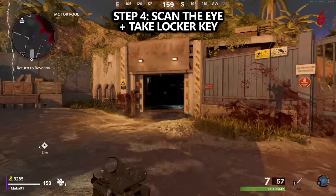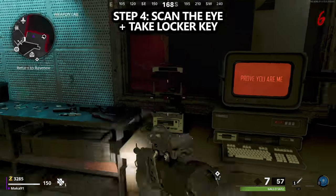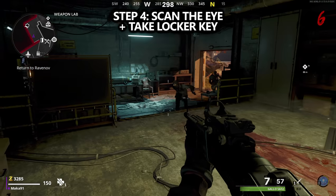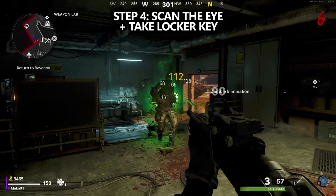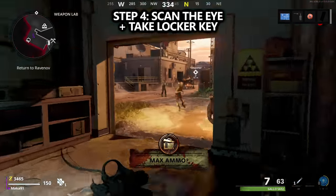For step four, just bring the eyeball back to the weapon lab and interact with the scanner next to the computer. This will turn the computer on and open up the drawer underneath, which will present us with a locker key. Obviously, you want to pick that up.